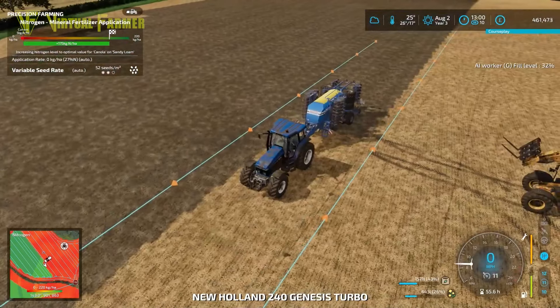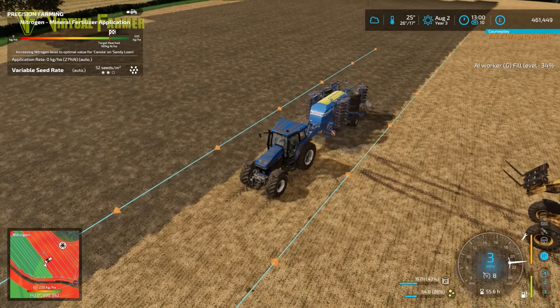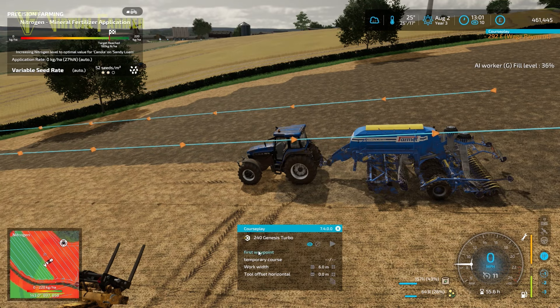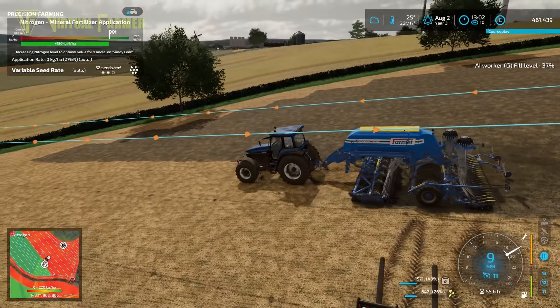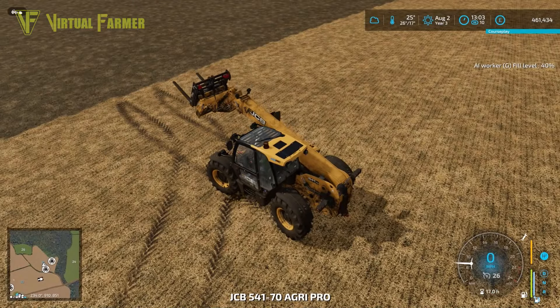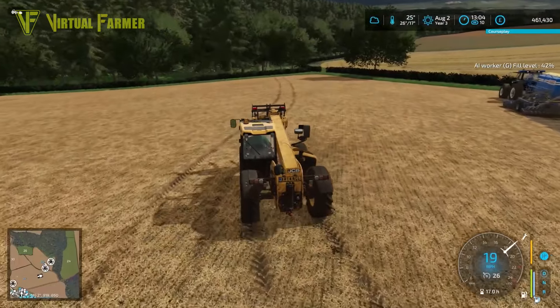Plenty of seed left. I'll just back up slightly and unfold it because there's a patch there with no fertilizer on it. Nearest waypoint and away it goes again. This is where the danger zone starts but by the looks of it we might be all right — it might not have an issue.